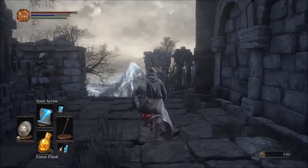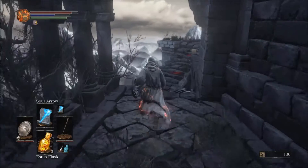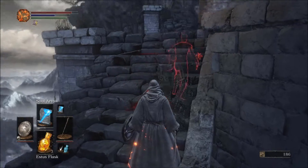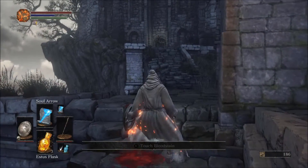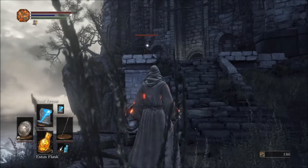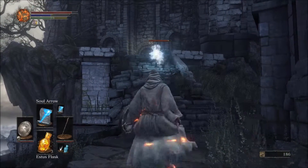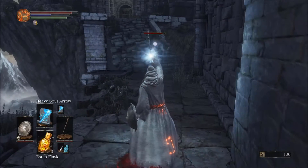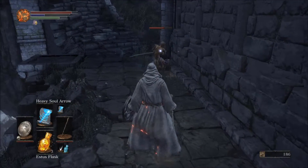Now we gotta go up to that part with the bloodstains and see what's up there. I'm guessing there's a bunch of guys or something going on, because these guys obviously got their asses kicked. I see a creepy little silhouette up there — oh my god, look at how much health he has. He has more health than Gundyr, and yes, he has a samurai sword.